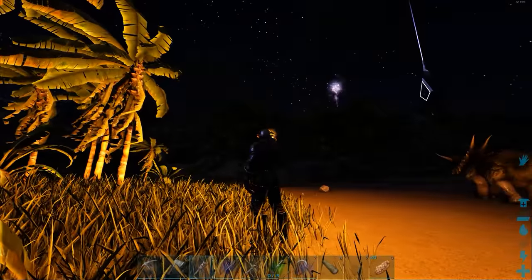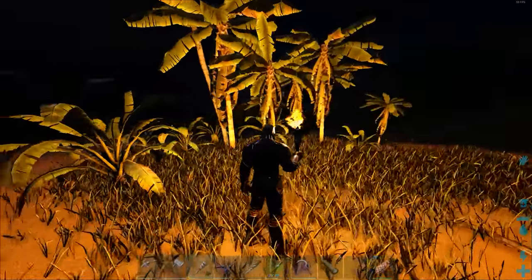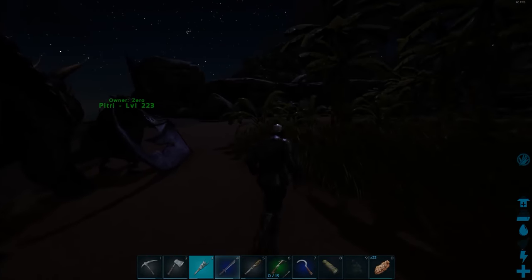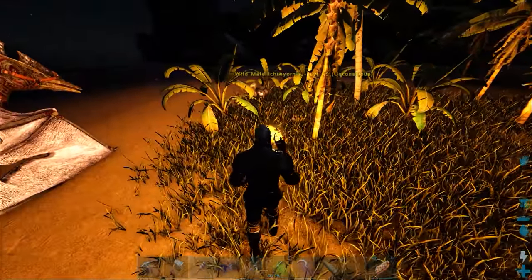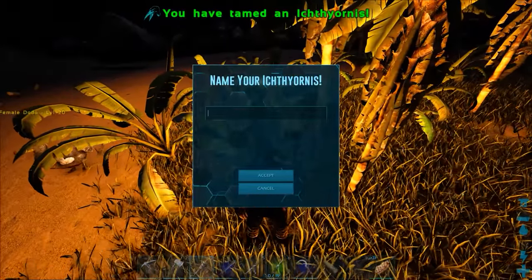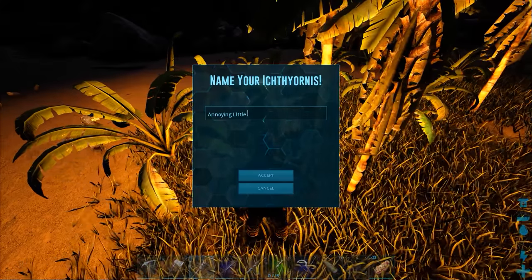Alright, so it's night time now — I kind of timed it wrong, so I'm just waiting here in the dark. There is a supply drop in the distance, but my bird is almost done taming so I'm not going to bother with it right now. What level is this? Oh, 95 — I'm not going to deal with that right now. Alright, it should be done here in the next few seconds. There we go. How about I name this guy 'Annoying Little Bird.' Annoying Little Bird. Great.